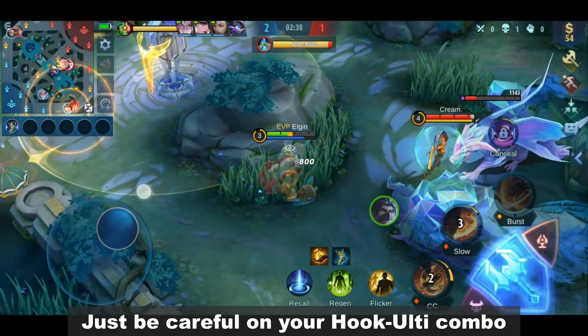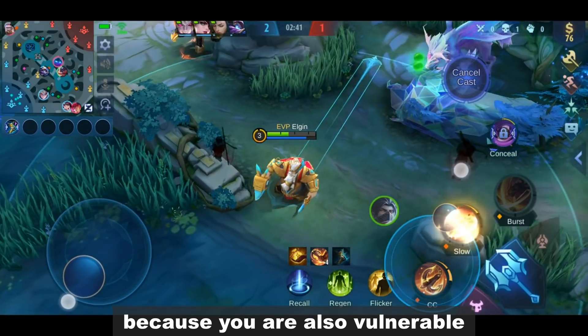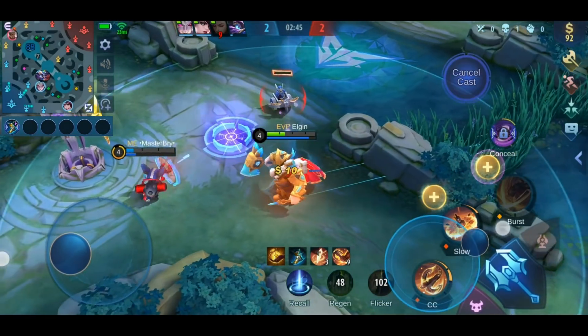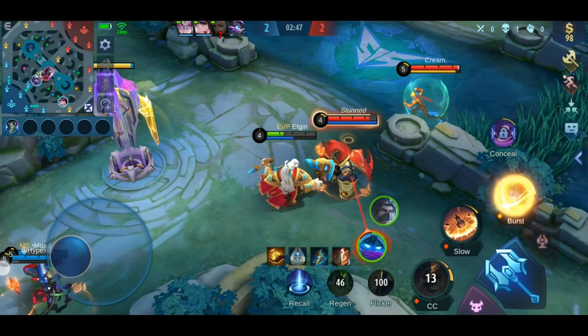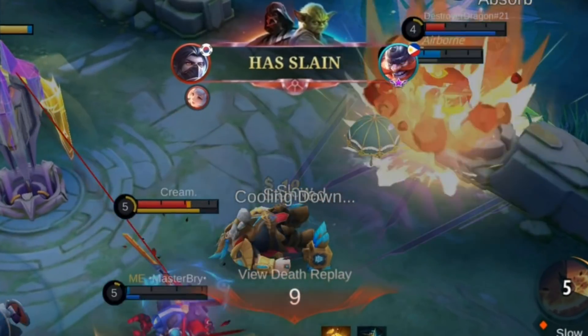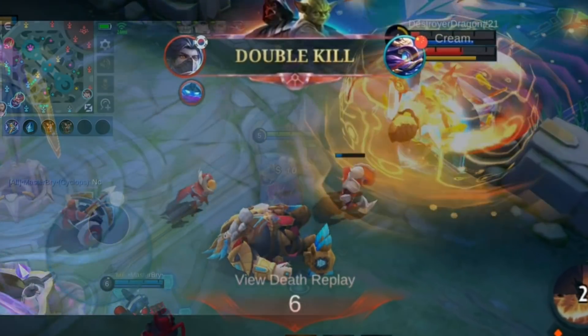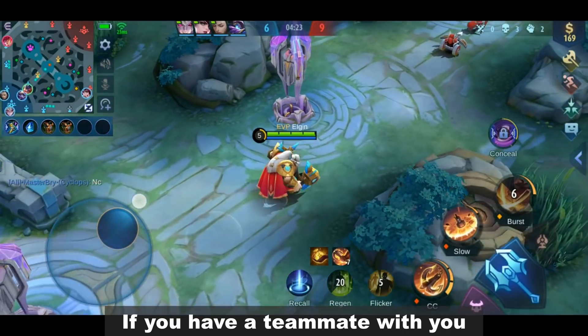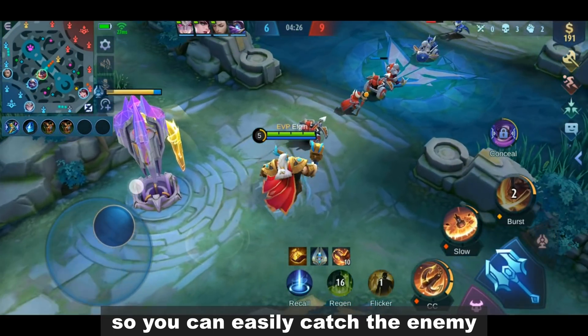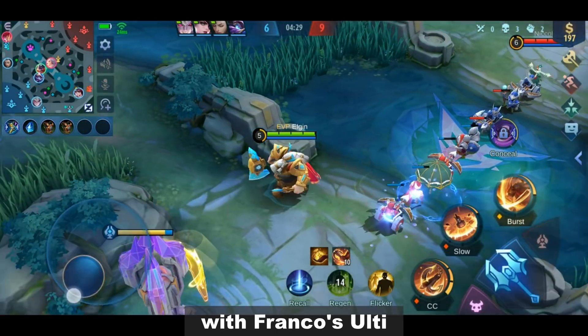Just be careful on your hook-ulti combo because you're also vulnerable when executing Franco's ultimate. If you have a teammate with you, you can use your flicker first so you can easily catch the enemy with Franco's ulti.